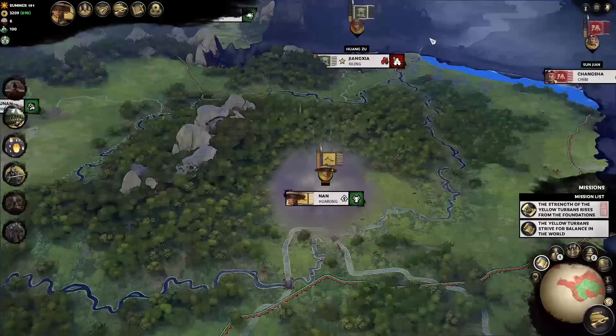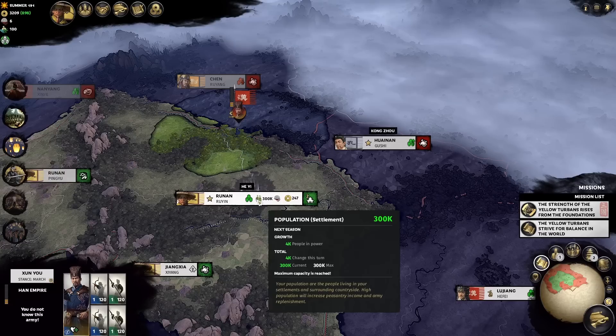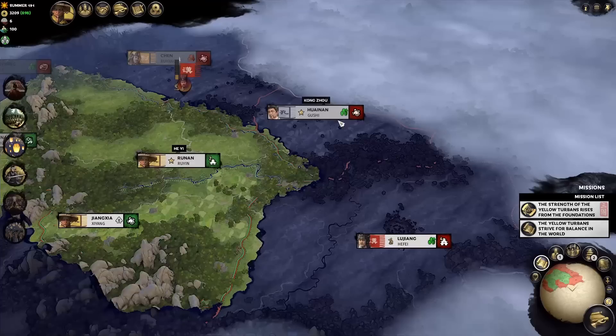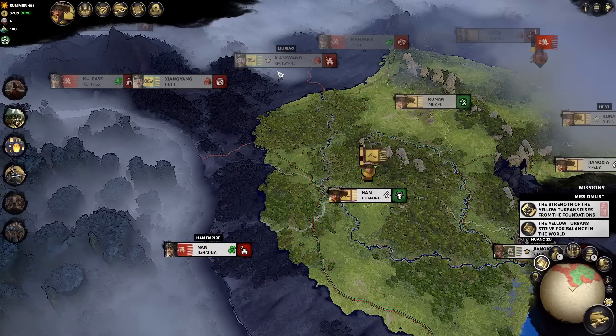All wiped. The reason why we went west rather than what the game told us — to take Han territories — is because Han territories are not aggressive. Even if Sun You's army is there, he's not going to attack you. Those are your buffer states to buy you time from people like Cao Cao. These nearby threats are your immediate problem — wipe them out as fast as you can so they don't become bigger threats.